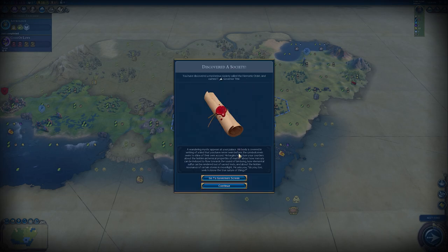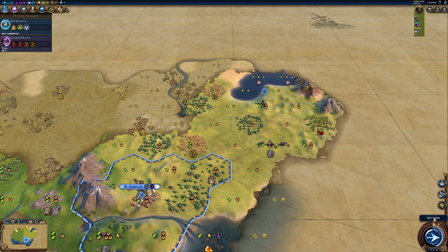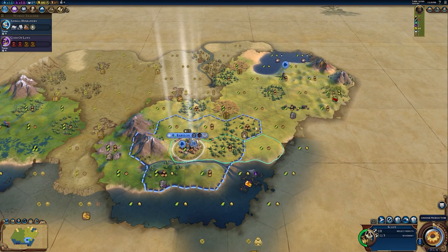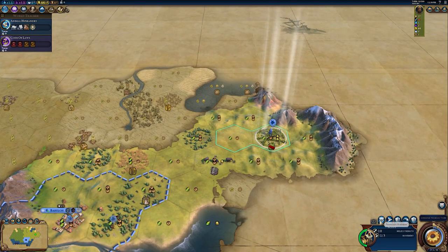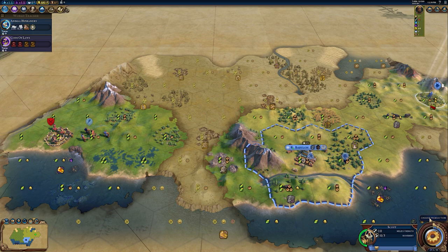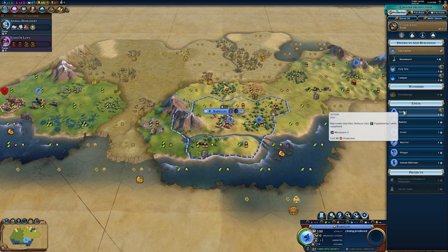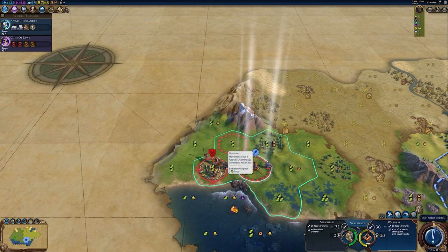We can appoint a governor — I think we should probably get Magnus. We've unlocked Astrology and have access to the Hermetic Order from discovering that natural wonder. I would really like to settle that natural wonder immediately. I'd like another governor title so we wouldn't lose population when training settlers. I'll promote the scout — faster movement on hill terrain seems best given the terrain around here.